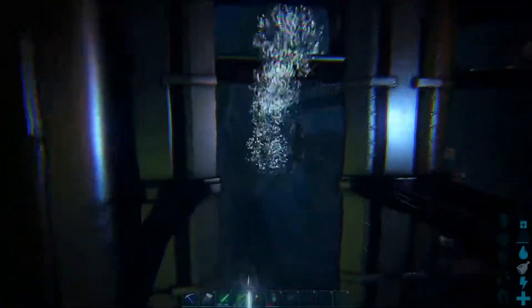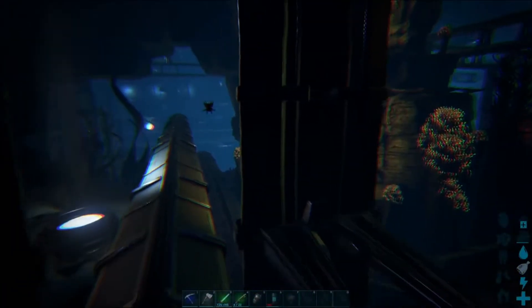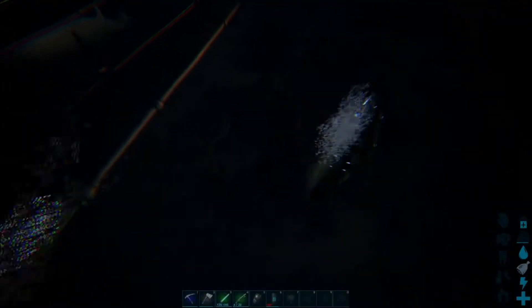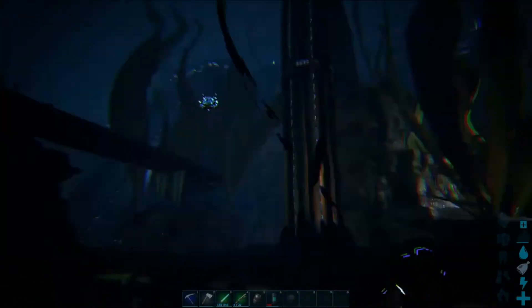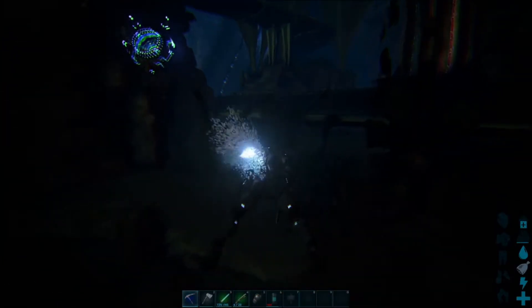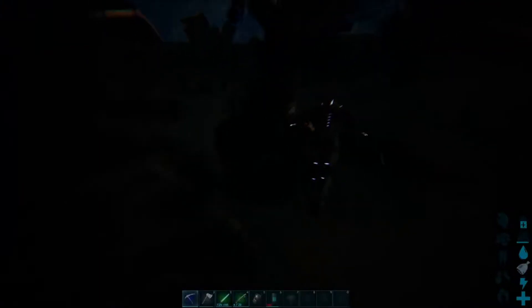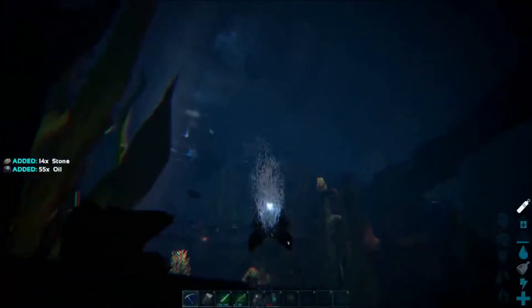We're going to follow the pipe kind of backwards — not to that giant drop-off over there, but this way. And you're going to see we have the oil veins right in here; you'll see them by the little swirlies they give off. Go ahead and mine some of this up. Now my harvesting is set a little bit higher on this server, so don't expect to get that much — I think I have it on times three. So you might get a little less oil than this, but you're still going to get oil.